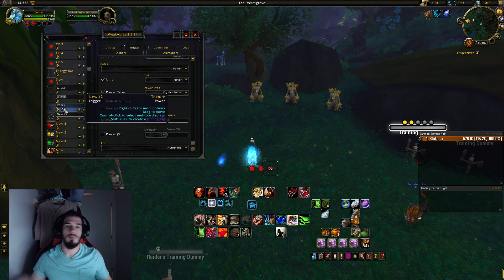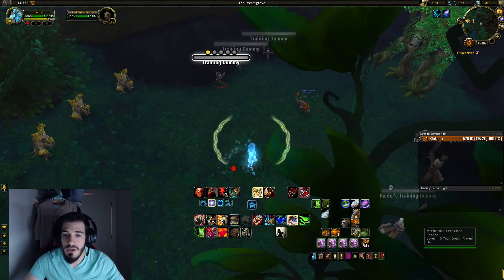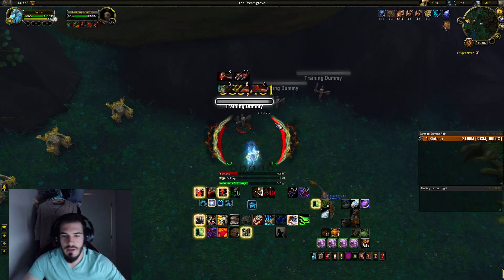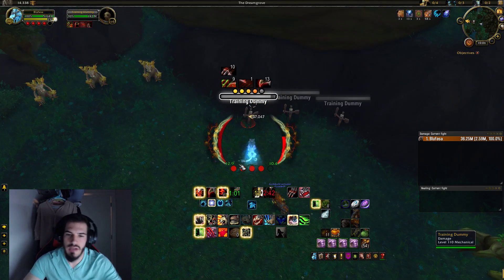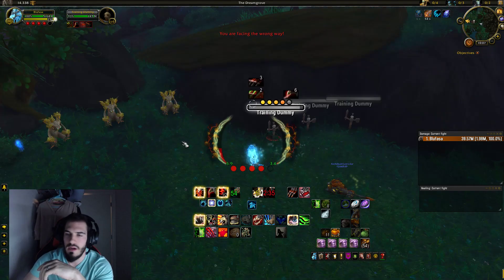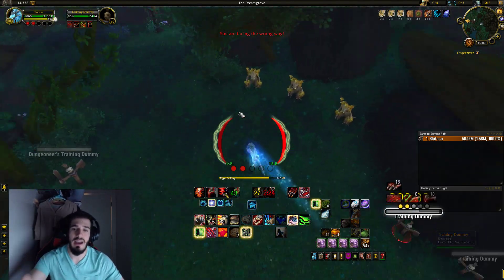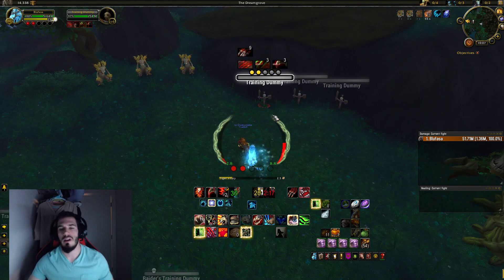If you guys have any other questions please comment — I don't mind doing a WeakAuras video. For any other Feral questions, here's my setup quickly: I have my buff timer right here so I know when to use abilities during that window. I have my Rake timer on this side, my Rip timer on this side, and a cooldown timer below. This one is the in-game Clear Casting proc — I just leave it there.